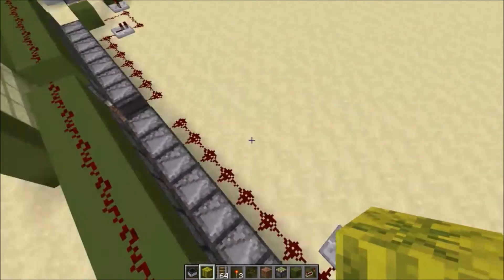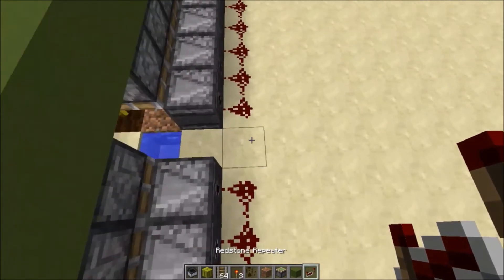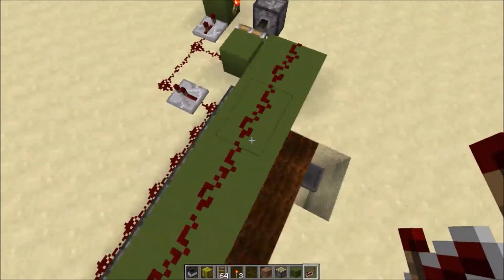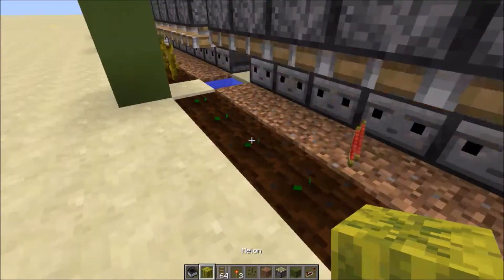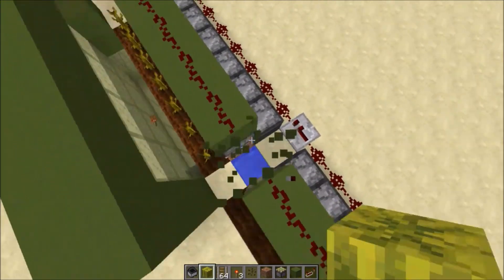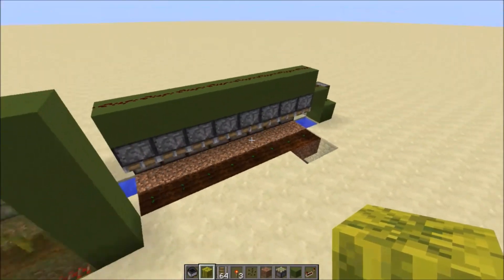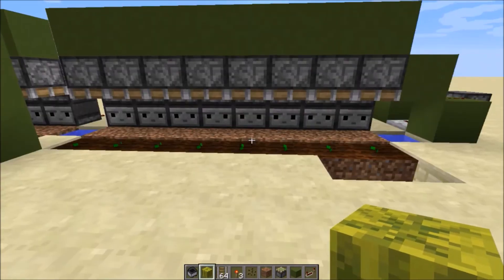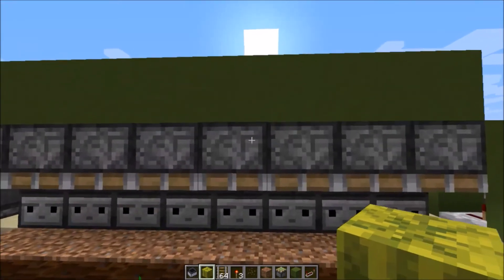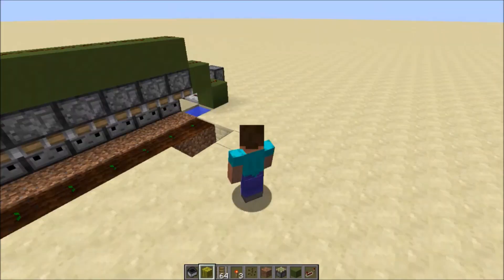For connecting multiple units, if you don't want to rebuild the redstone again and again, just place a block here, then put a repeater here and one over here — that's it. The only problem is if one unit fires, all of them will fire, which can cause some lag. If you have a good computer and you're only farming a small amount of melons or pumpkins, this is fine.